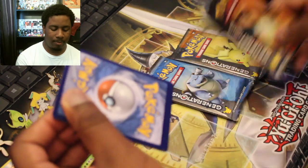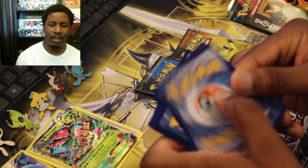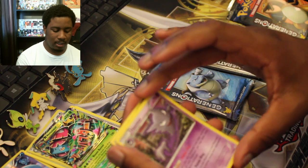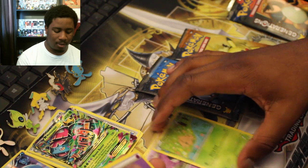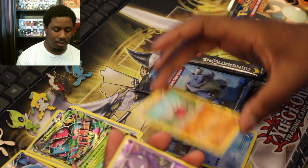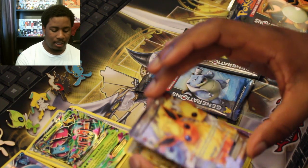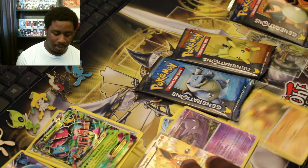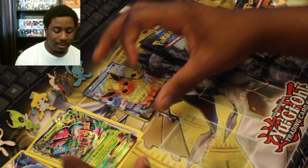Let's see how the Generation packs go — one, two, three. Mr. Mime, Ponyta, Shroomish, and there's a Gastly in the back. We got an Evolution, A-Line, a Psychic Energy, a Krabby, another Geodude — the rare is a Haunter, and the EX is Flareon. The trio's chilling in the back; the rare's always in the back. Flareon — that's two EXs in two boxes, these pools are really good, pretty freaking awesome.